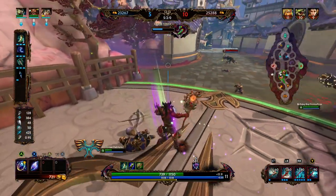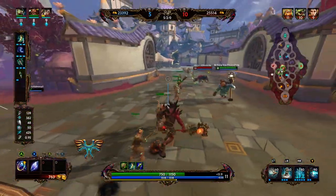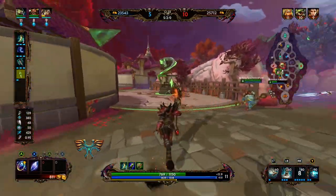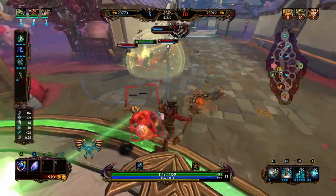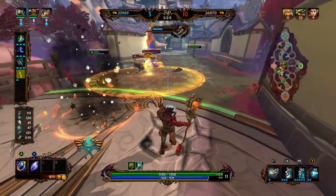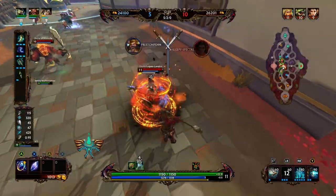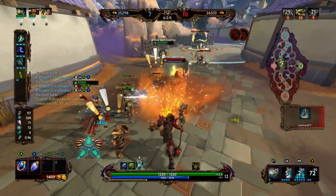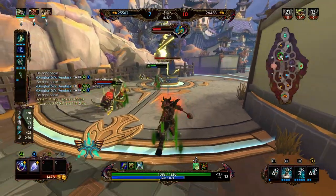Looking at their team comp, they really only have Sobek who has healing built into his kit. We could assume Isis is going to be building some lifesteal, and Dodgy doesn't really build lifesteal either way. The flat pen you get from Divine Ruin is pretty helpful, and being able to apply the anti-heal is extremely helpful. Unfortunately I mistimed that with Kumbacharna — that's two damaging ults down, pretty big waste. But we get Isis and melt her — that makes us six and two.